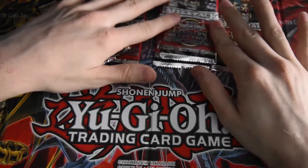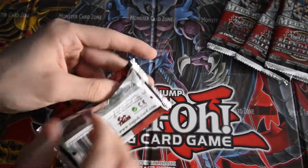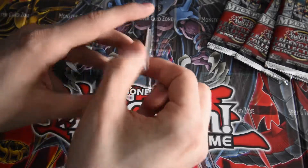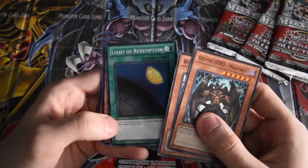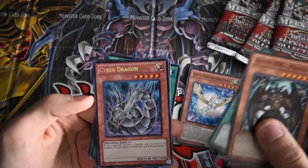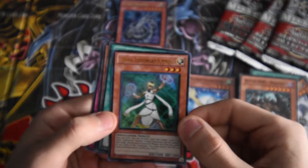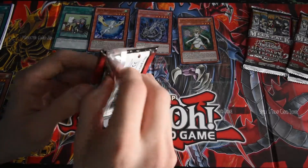Now for the packs. Destiny Hero Winged, Krebons, Flight of Redemption, Silfer, Sapphire Pegasus — Cyber Dragon, holy shit, nice! You got a Lumina, Lightsworn Summoner, pretty cool. Alright, on to our second pack.